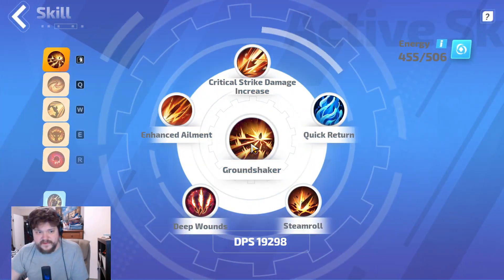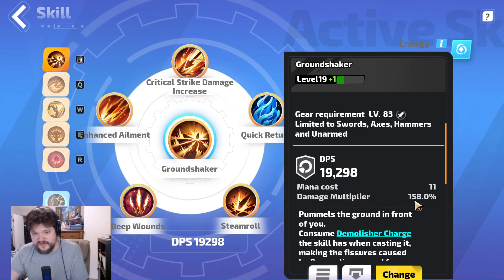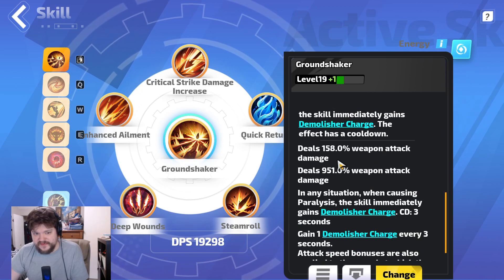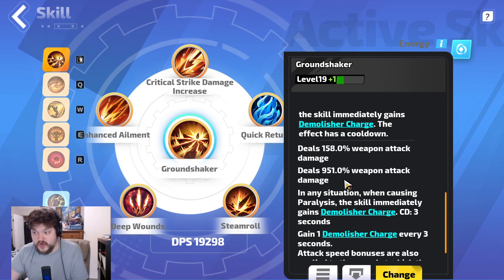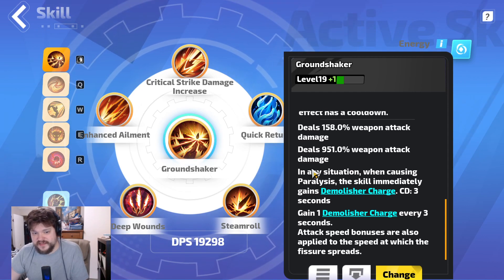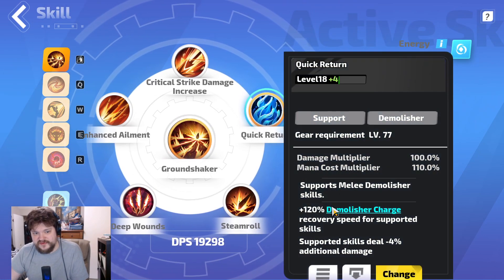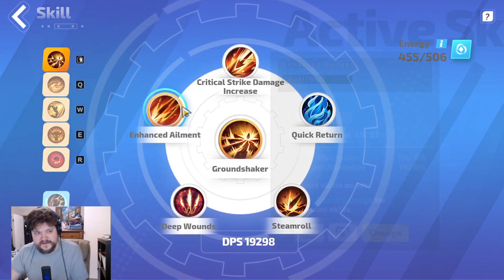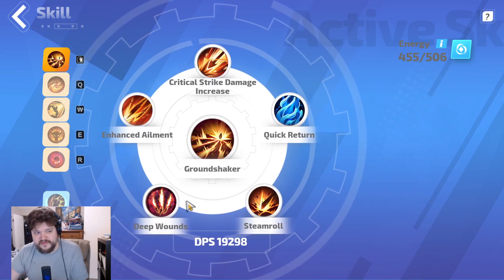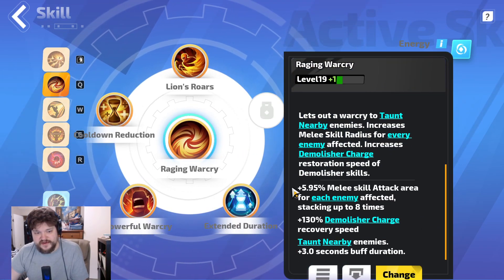We're using Ground Shaker. A little bleed info — I used to think the damage multiplier was the only number that mattered and that weapon attack damage numbers didn't really matter. But we have 951% weapon attack damage on this Ground Shaker, and it is applying to the bleed — I've confirmed through testing that this is a ~900% modifier on the bleed when you are using the demolisher charge. A lot of your single target is locked into the demolisher charge, so we're using: Quick Return, crit damage increase (very high ailment damage), Enhanced Ailment for ailment damage, Steam Rule for ailment damage and area, and Deep Wounds to get bleed damage and bleed chance. Raging War Cries for more demolisher charge recovery speed is super nice.